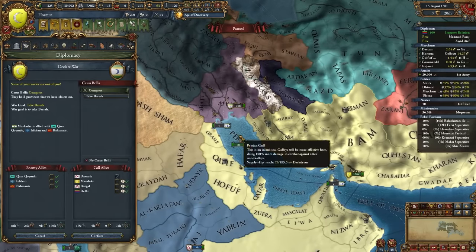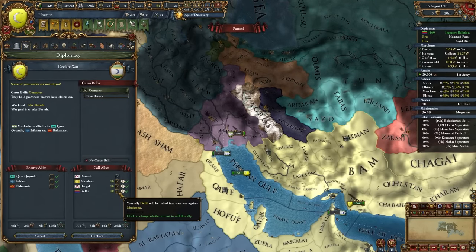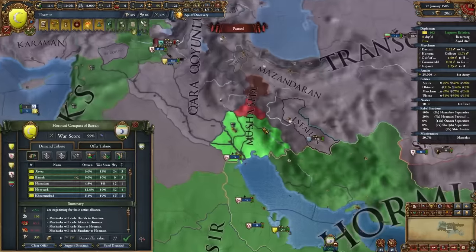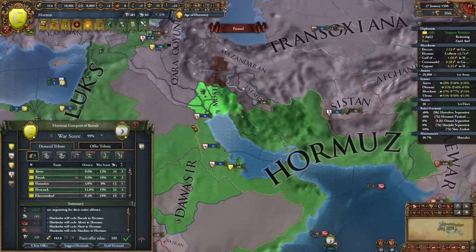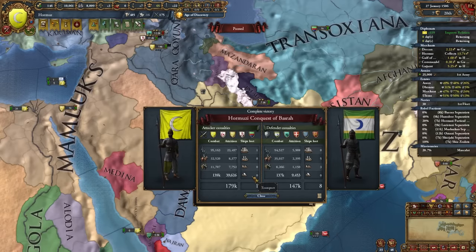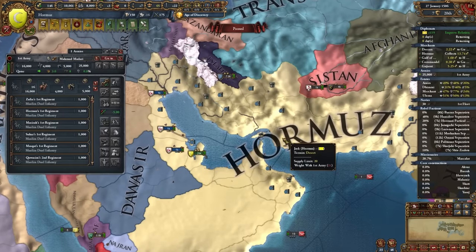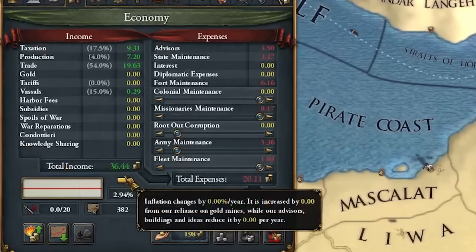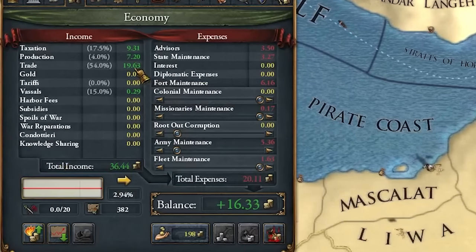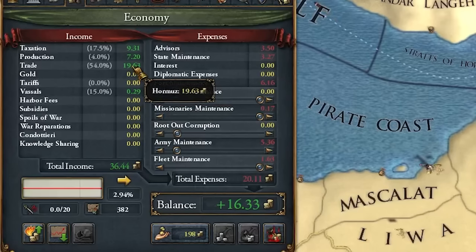Let's start our war against Mushasha — we can call in all our allies to beat up on Bahmanis, Kara Koyunlu, and Isfahan. We're going to take something like this from the peace deal. This is probably going to be our last war of conquest here in the Middle East. We now own the entire Persian Gulf ourselves. We're making about 36 ducats in total income, 20 of those ducats from trade, all of it coming from Ormas.